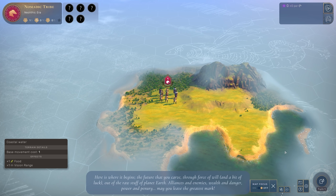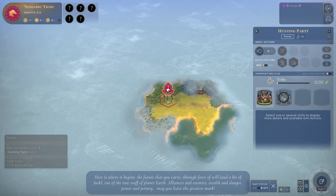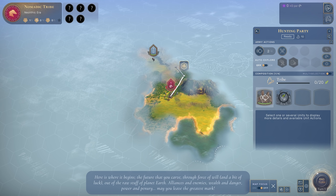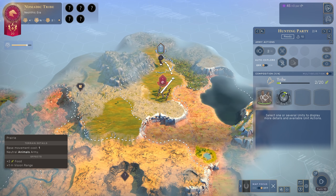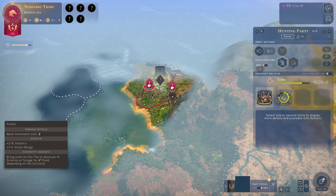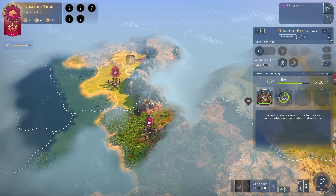In Humankind, you lead a people from the days of wandering as a nomadic hunter-gatherer tribe in the Neolithic era to the contemporary era, flinging nuclear warheads and building museums that dig up the very things you once used to coexist with. Rather than picking a nation to play as from start to finish with a preset series of special abilities, specializations, buffs, and debuffs, you're building your own nation as an amalgamation of different cultures through the eras, with each culture applying its own subtle touch to the end result.